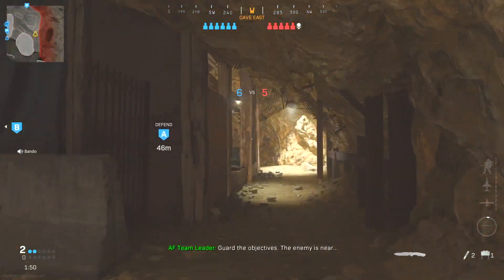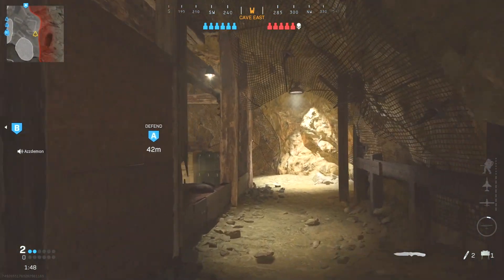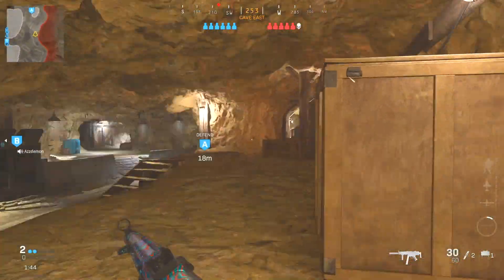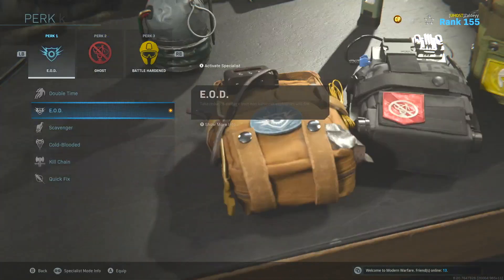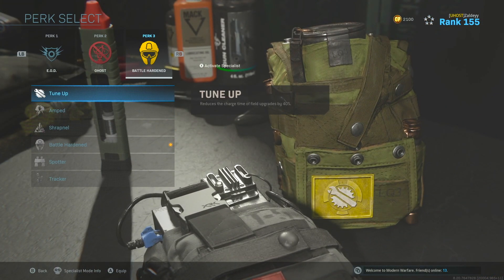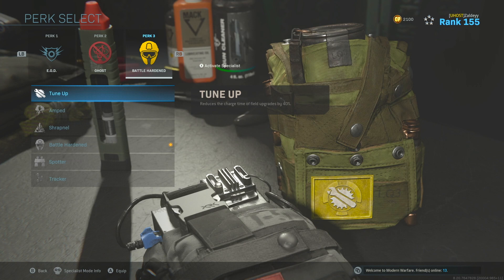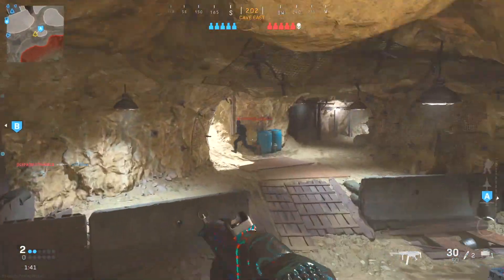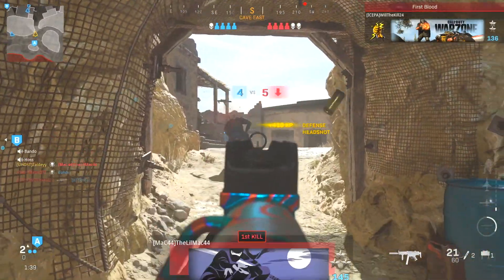In this video, I'm going to be showing you how to get a UAV radar ping without using the UAV. The first thing you need to do is create a class setup. You can customize any part of the class you want except for the perk 3 slot. In this slot, you will need to put on Tune-Up. This charges your field upgrade 40% faster than normal, and is extremely important as the field upgrade is crucial in getting the UAV ping.